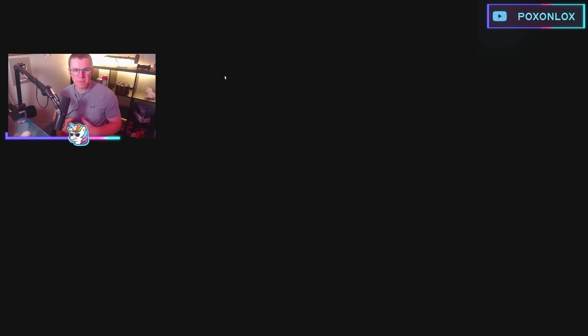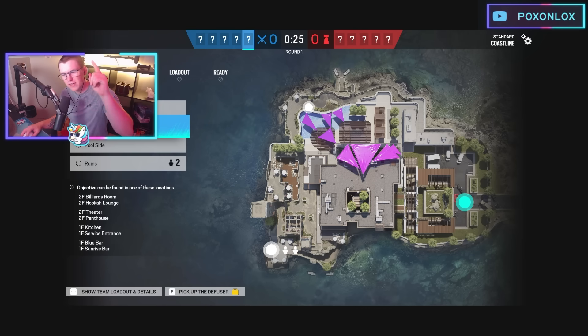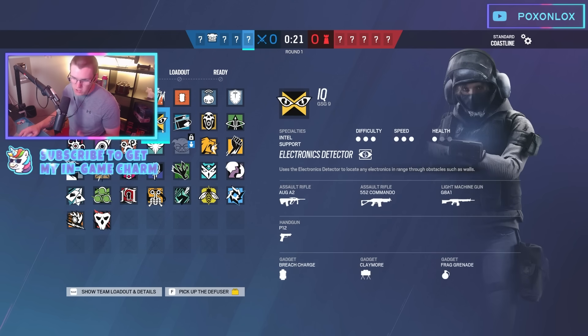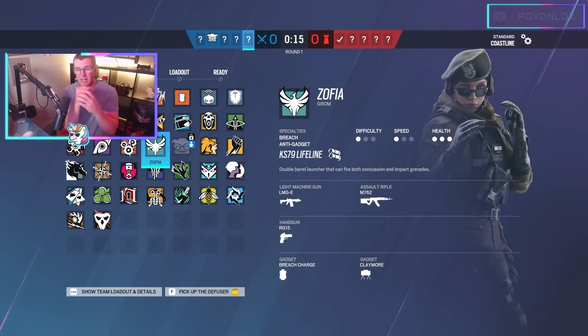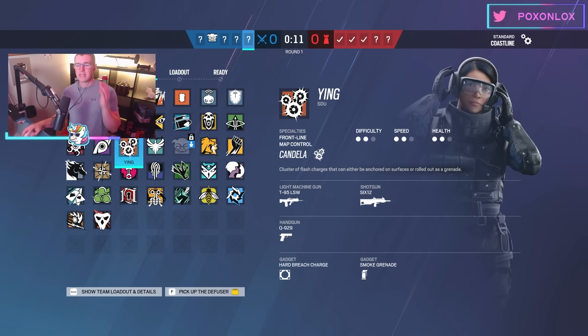Hello and welcome back to Think Like a Champion where I, a champion R6 player, explain my thoughts and plans so that you too can think like an R6 champion. We have a match here on Coastline today starting out on the attack, and the first attacker that you need to always have in your lineup because they are so strong with no plans of being nerfed is Ying.